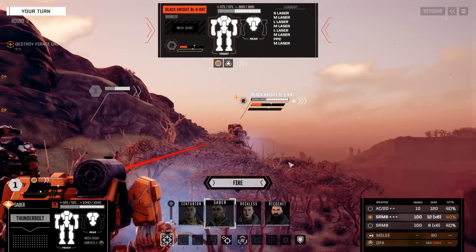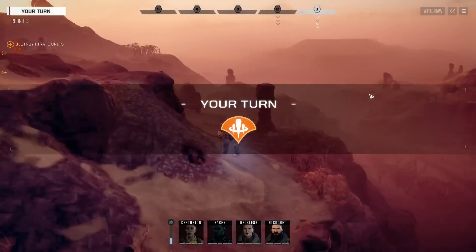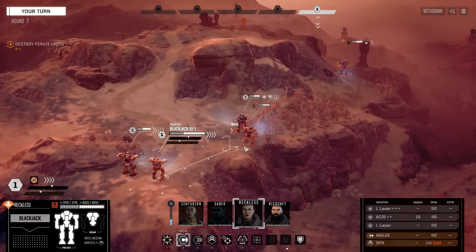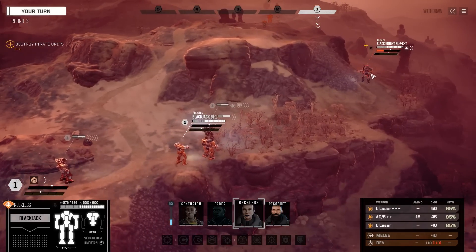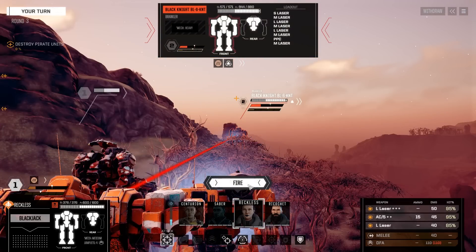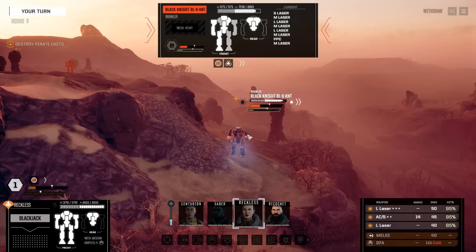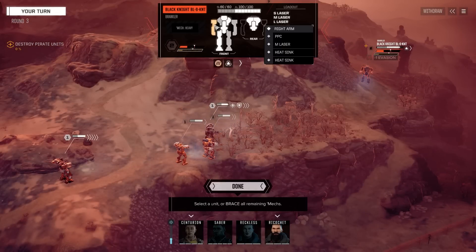I'm going to run up and fire just one missile pod at it because we don't have a good shot with that weapon anyway — just use it to remove an evasion point. Then Centurion goes. Actually Reckless's weapons are so accurate it's probably more sensible to fire with her now. We're keeping jumping to a minimum — this biome is not good for that. The good news is the heat is going to affect that Black Knight quite a bit with all his weapons being laser-focused. I should figure out where his particle cannon is — okay, right arm.